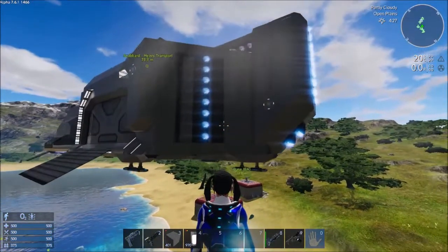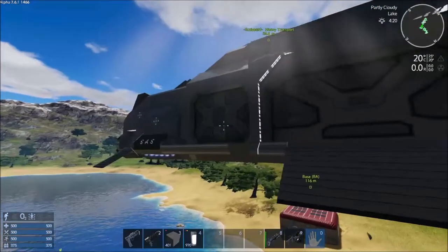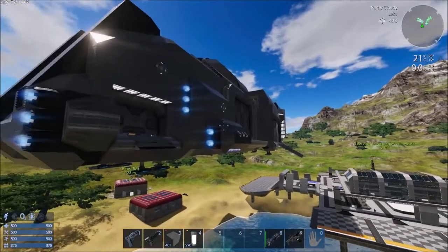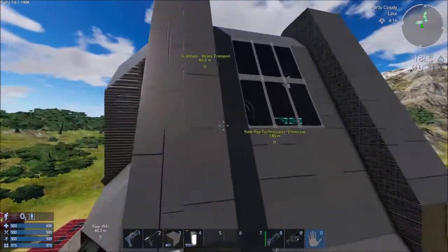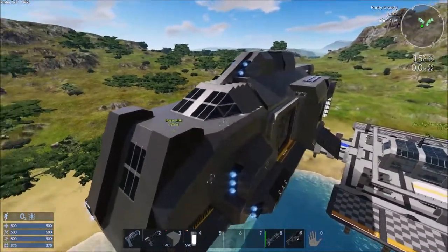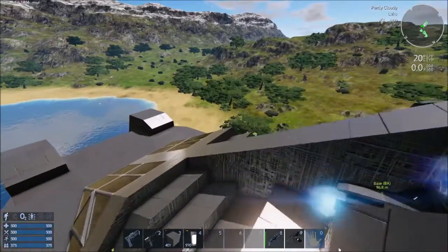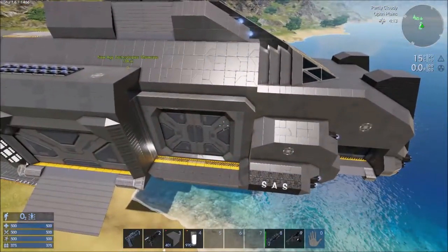Before we go in and take a look at this baby, why don't we take a look at the specs. This is a transport capital vessel. I see a few hangar doors here. Any guns on top of this thing? Are there any guns on this vessel? This thing is massive. I don't think there are, but it looks like he's marked some spots where you can put some guns of your choice. I see no guns.